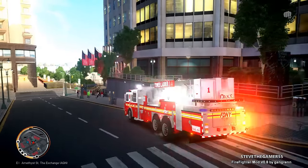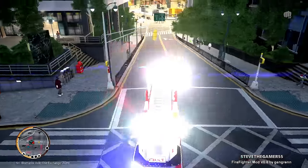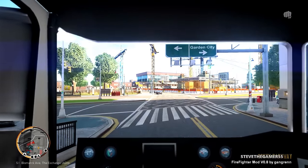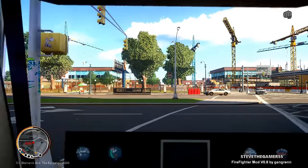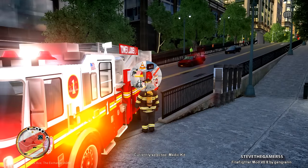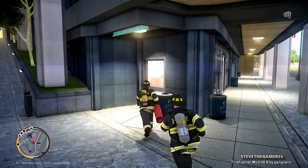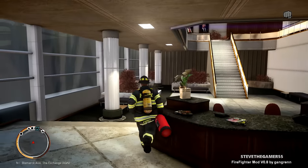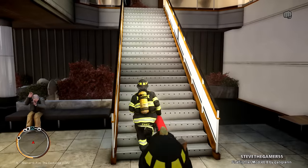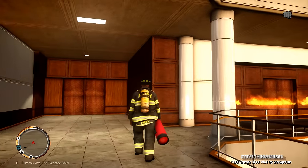I'm going to the other entrance, which is better for me because that door doesn't open. Right now we are here. Let's grab our extinguisher — I don't know if there's a fire or a false alarm, so just to be safe I usually take the extinguisher with me. Let's go upstairs. I can hear there's a fire. I want everybody to evacuate — by pressing N I can get everybody to evacuate. Okay, there's a fire.